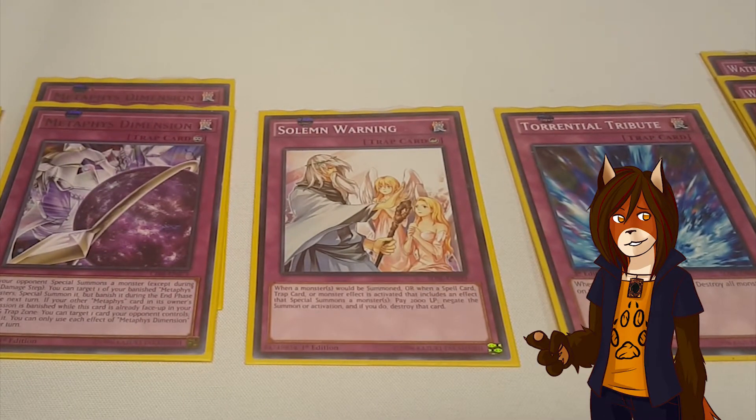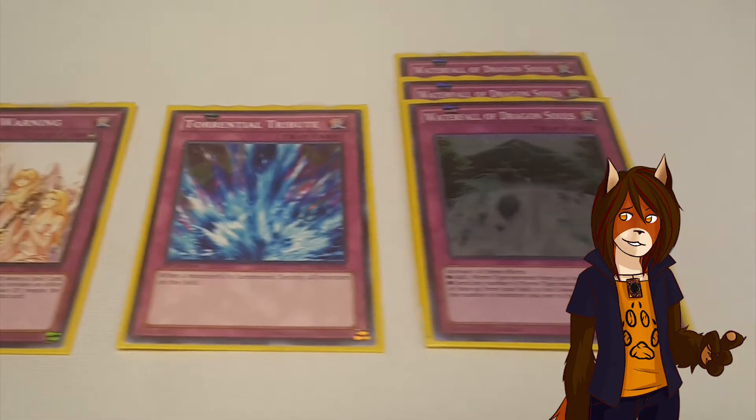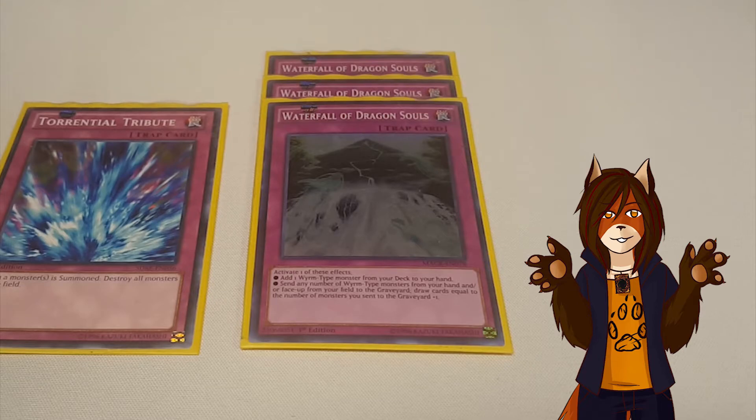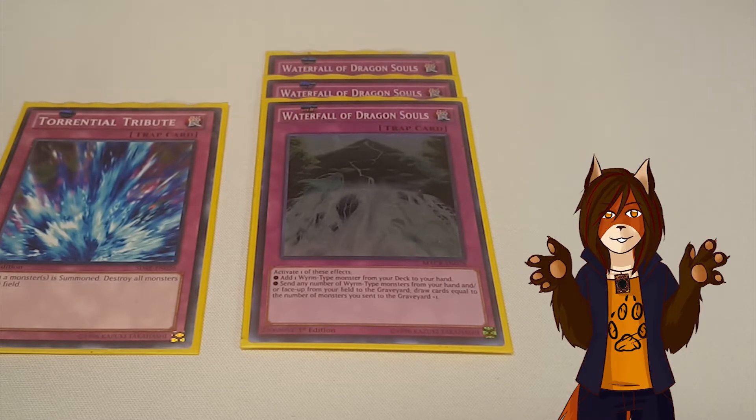Solemn Warning, another staple. Torrential Tribute, another staple for me. And triple Waterfall of Dragon Souls: you can either add a Wyrm-type monster from your deck to your hand, which every Metaphys monster is, including normal, or you can send any number of Wyrm-type monsters from your hand and/or face up from your side of the field to the graveyard and draw cards equal to the number you sent plus one.